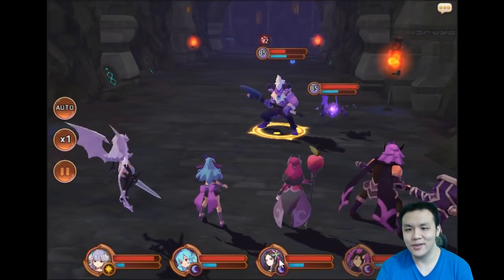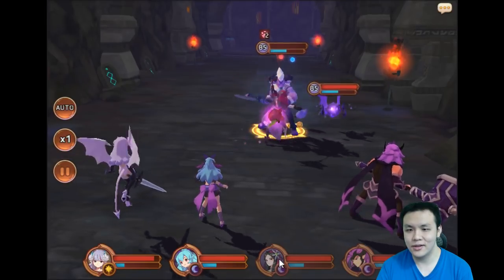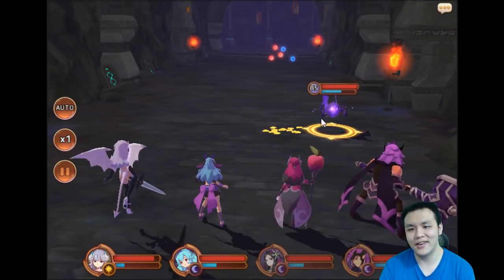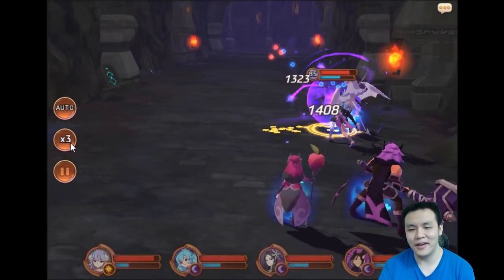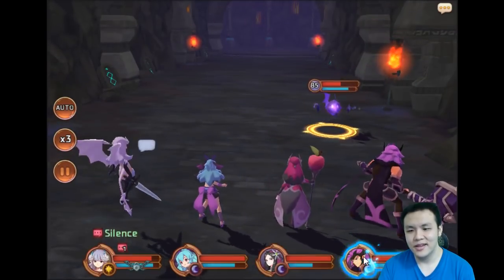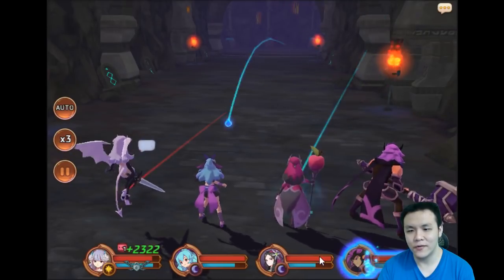All right, we're going to hit this one with the armor break, and this is going to be super overkill. That's around 23-24k a hit. Man, that is pretty disgusting. It's a little sad I wish I could have gotten one — my summoning luck isn't that good.